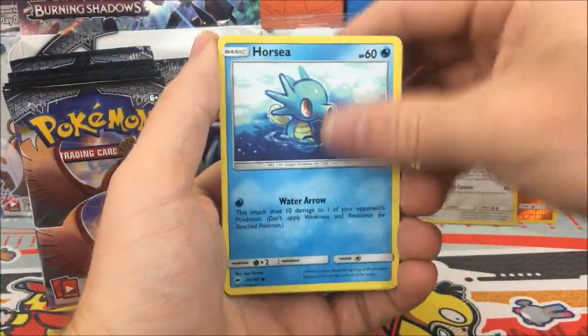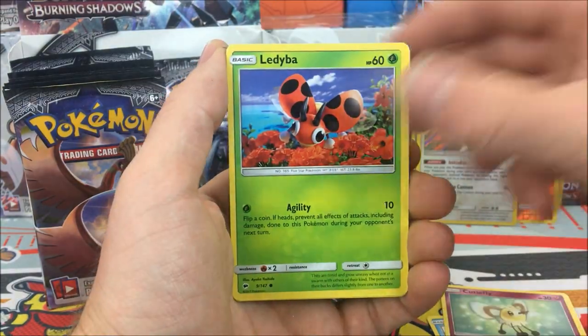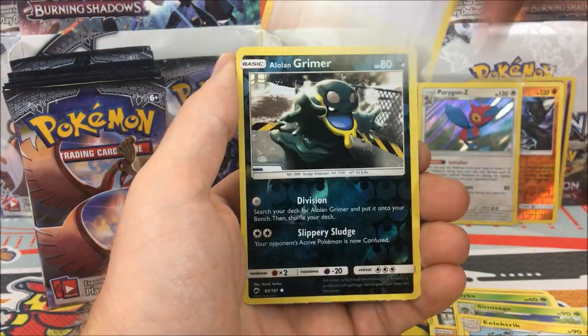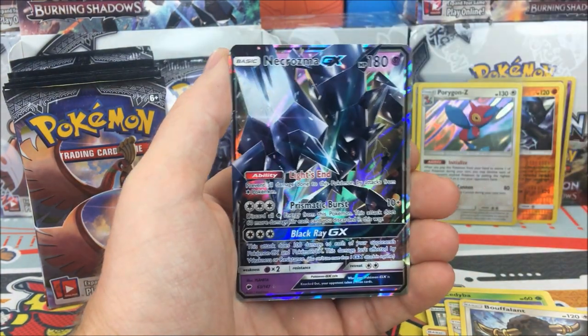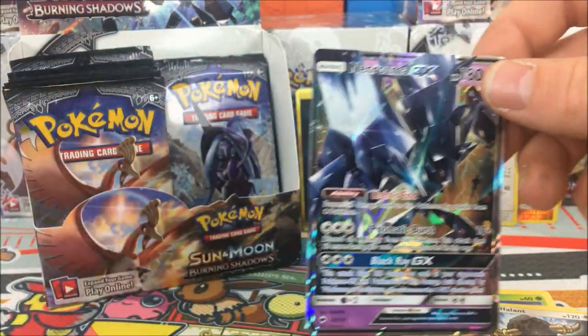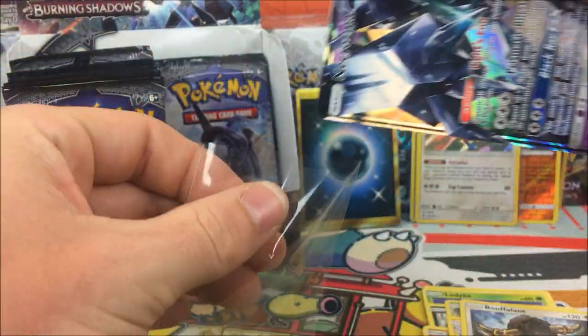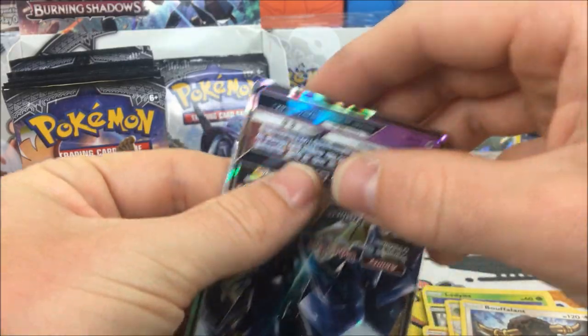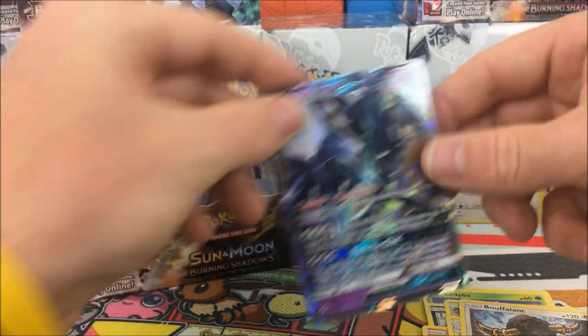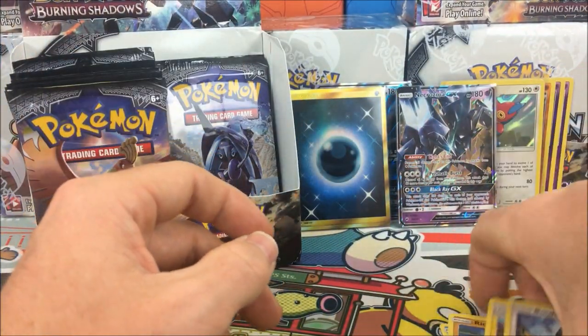Pack thirteen: Horsea, Cutiefly, Ladyba, Alolan Grimer, Ribombee, Sewaddle, Electabuzz, Buffalant, Alolan Grimer reverse, and a Necrozma GX - very awesome! This box is just epic so far. We basically have two full arts, a secret rare, a full art, and now our first GX.